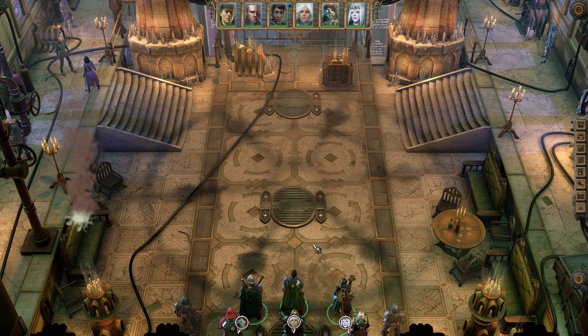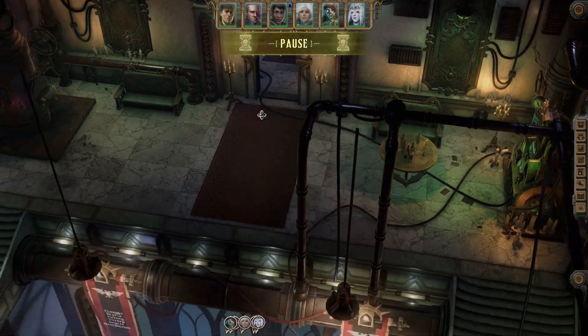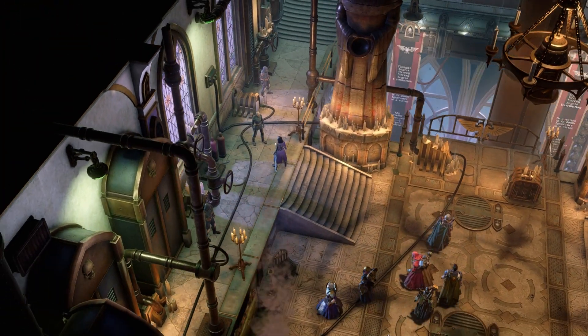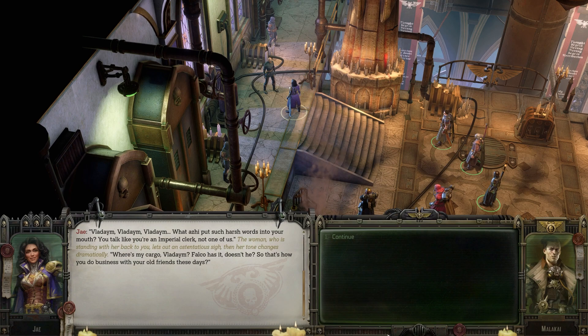Leisure's Palace. Quick save. We have — oh, the Leisure over on the right. I kind of expected he might be sitting like on a throne or something. "My patience. You remember the way out. Dismissed." The tall man in austere grey clothes makes a show of looking past the woman he's addressing. Oh, we got two portraits. "Vladim, Vladim, Vladim. What has he put such harsh words into your mouth? You talk like an imperial clerk, not one of us."